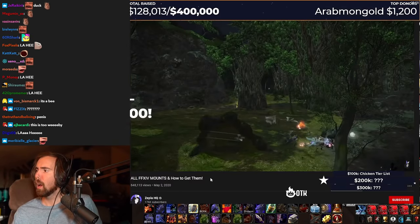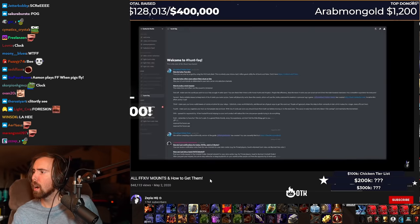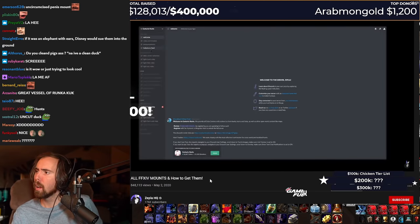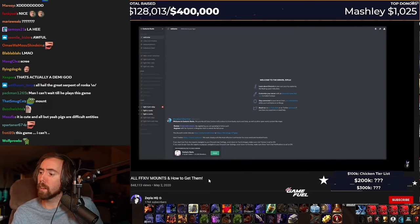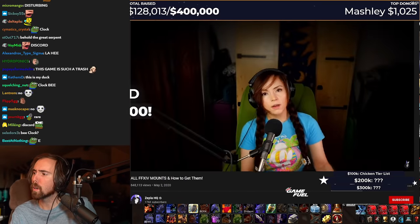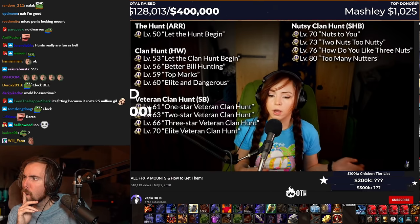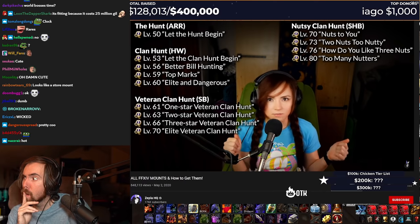Next up, hunts. These are different world bosses that you'll need a big group to tank down. To find such a group and to know when the bosses are up, I recommend you join the Centurio Hunt Discord server. I've got it set up to ping me anytime there's an S rank, and that's pretty cool. To unlock hunts for all expansions, you'll need to make sure you've done all the quests I'm showing on screen now — you can pause it if you need to.